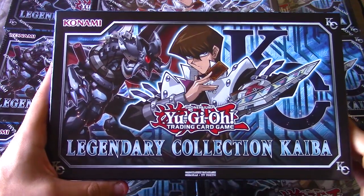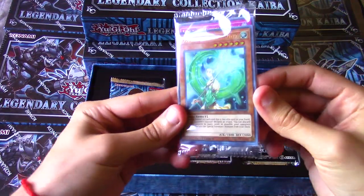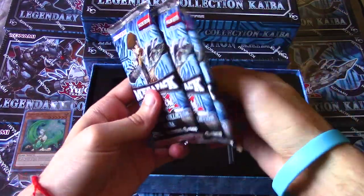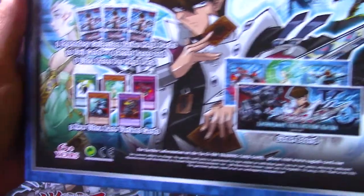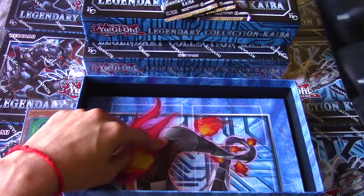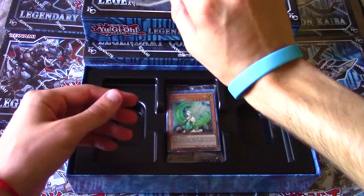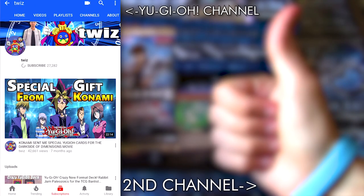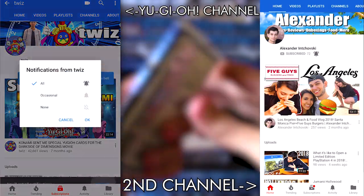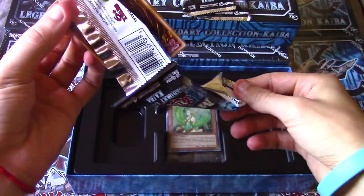It's just a really powerful hand trap and probably one of the best hand traps right now. First box, Legendary Collection Kaiba - let's get straight into it. I'm not going to be opening up any of the promo packs because it's always the same - you guys know what the promos are. There are three packs of course, and on the back it shows you what the promos are. I'll keep those sealed along with the game board. If you enjoy this video, make sure you like, comment, and subscribe with notifications enabled and consider backing me on Patreon.